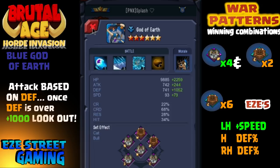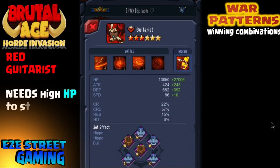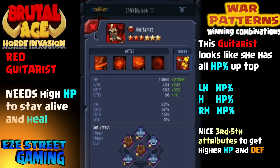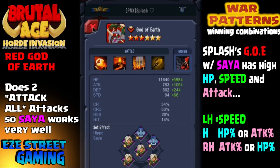Blue God of Earth — Splash has him with Cat and Bull. I believe Blue God of Earth is also defense-based. I used all six Bull on mine and it's nothing like Splash's, so we might have to change that. This is why studying the top players in your server is so important. Red Guitarist needs the highest hit points possible to keep her alive so she can heal. Based on all the scores here, I believe he has hit point percentage on the left hand, the helmet, and the right hand. Splash's God of Earth — notice all third awakening; uses Sire and Hippo again. Sire is really common on God of Earth even though they give more damage per defense.